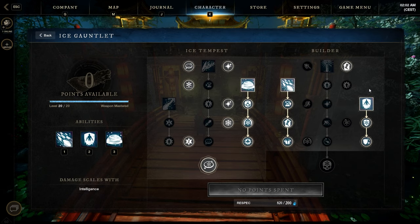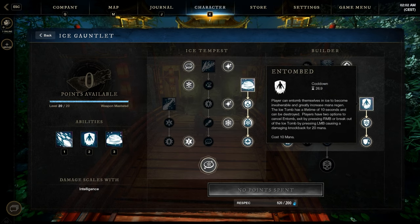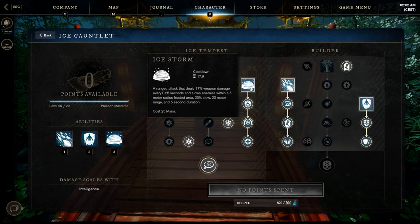On the back bar, the ice gauntlet — I mainly use two skills: ice shower and entombed. Entombed gives almost 10 seconds of immortality. Ice shower roots the enemies so you can go line of sight and heal yourself. Sometimes I also use ice storm to go a little aggressive and slow the enemies.